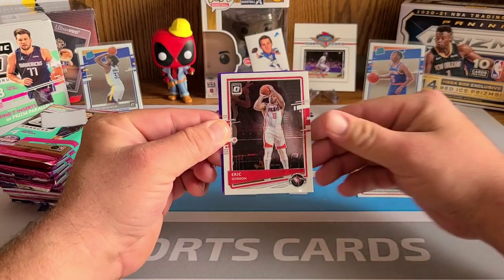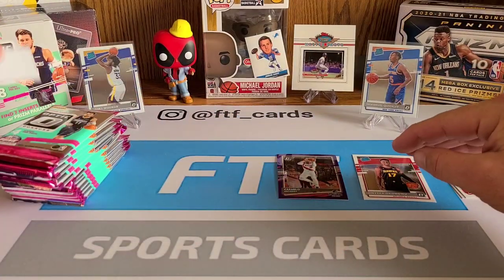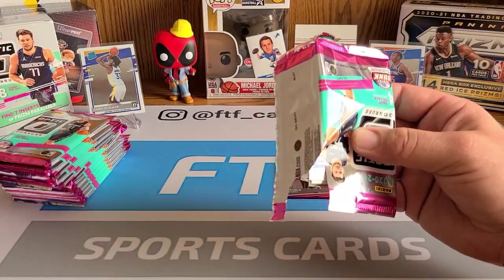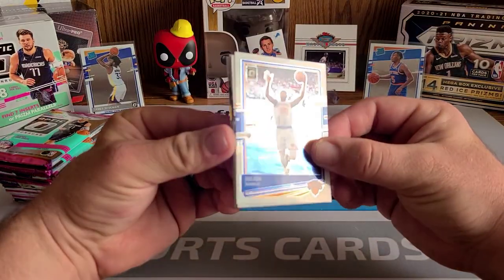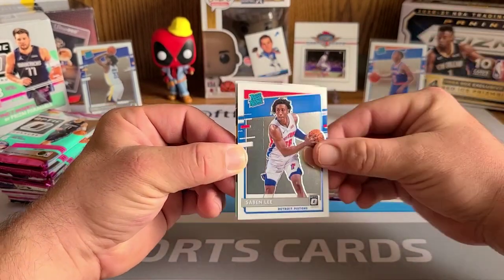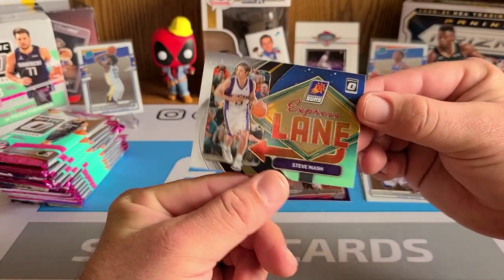Of course we got a Melo. Sharp cards, man — love, love, love Optic. I ripped a ton of this; if you go back to my earlier videos on the channel from football, absolute ton and didn't really get much out of it. I'm just glad basketball's finally here. The inserts are much better in retail than they are in hobby, for whatever reason. Julius Randle, Marvin Bagley rated rookie — it's a Piston. We've got a beautiful Express Lane Steve Nash, pretty cool-looking insert.